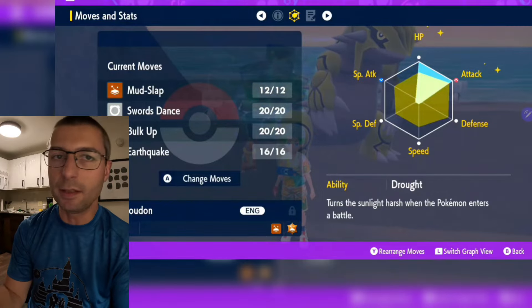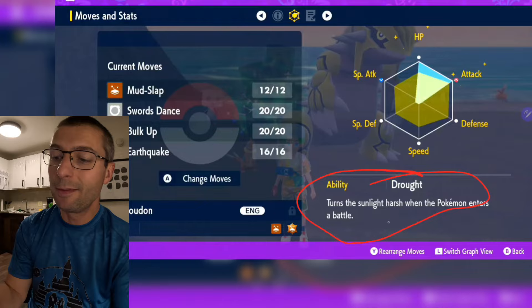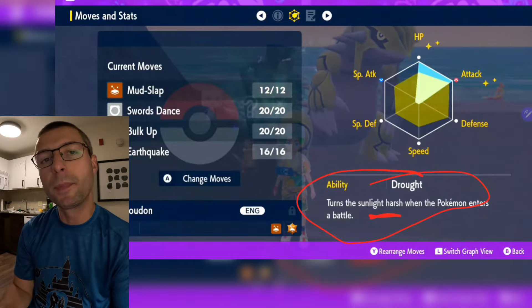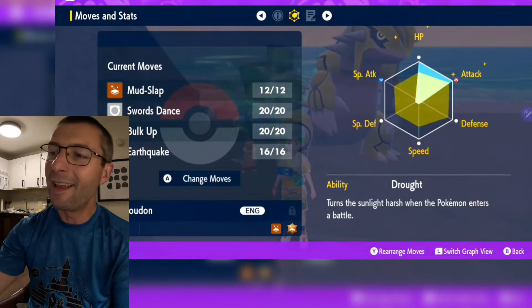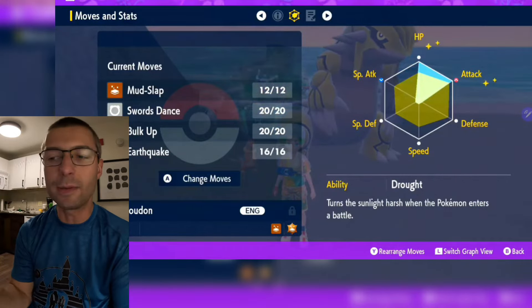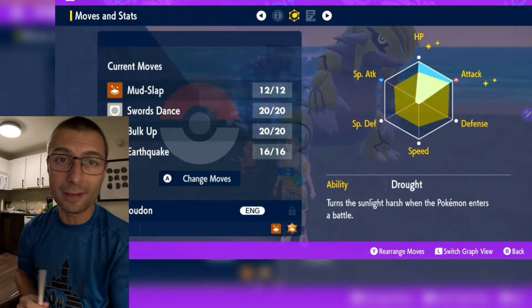One thing about Groudon: his ability — and you can't change it, he only has one — is Drought. It brings out the sun for five turns. What is that going to do? It boosts Flare Blitz, an extremely powerful move that Embor has. That's okay — we're going to deal with it. It's only five turns, and we're probably going to let Groudon faint once anyway. Let's get over to the fight and show you how to win this thing.